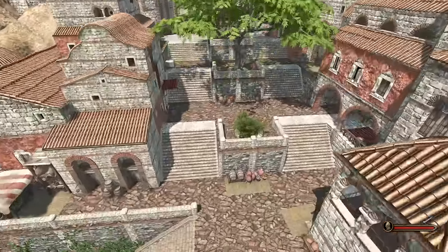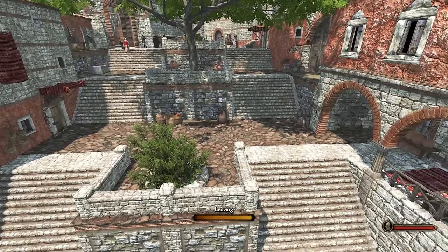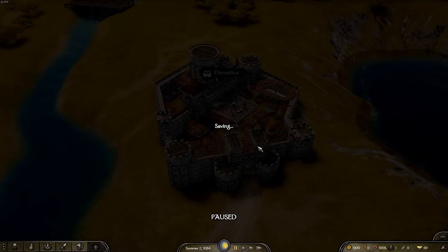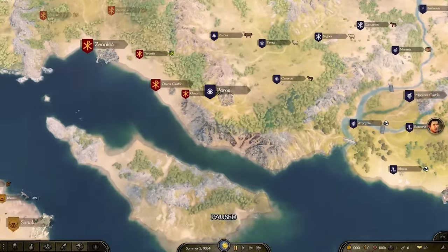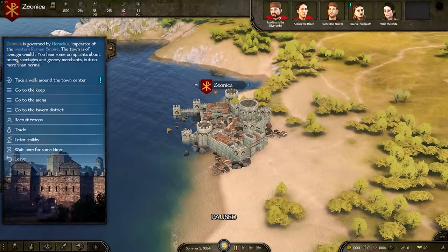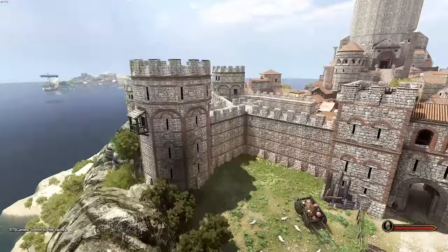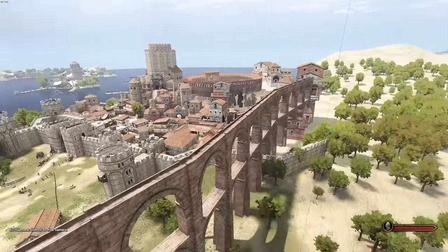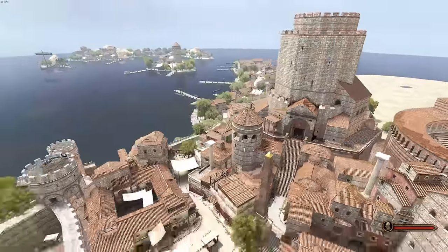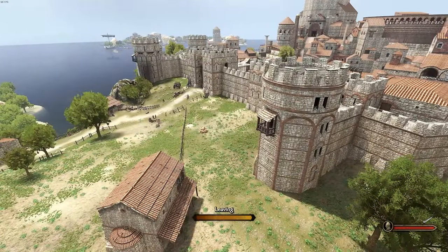Oh my god, imagine just falling back here. If Bannerlord had a better falling back mechanic, this would be dope to set up a fallback defense right here. There are even more settlements right here, and out to the west there are more as well. I'm not sure if all of them have been changed, but I know for a fact that some have been updated and addressed. I'm sure there will be some cool custom Constantinople ones. Yeah, this is completely different as well. I don't know what the ModDB is saying - maybe because they're not done yet, they're kind of placeholders - but it looks incredible, and I can't wait to actually fight over some of these.